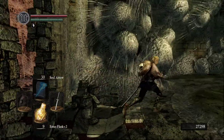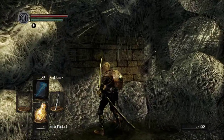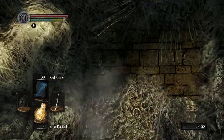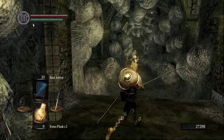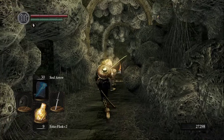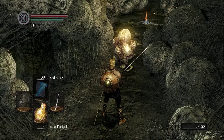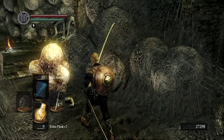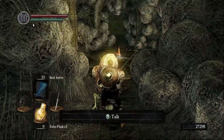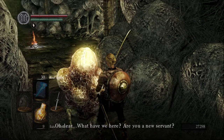Looks like there's something through that wall — usually invisible walls look a certain way, but this one really just... there's no way you'd know unless you saw a message. This is Eingyi, and he has a very specific role in all of this. He's probably single-handedly created Blighttown.